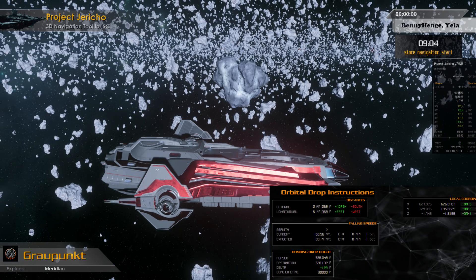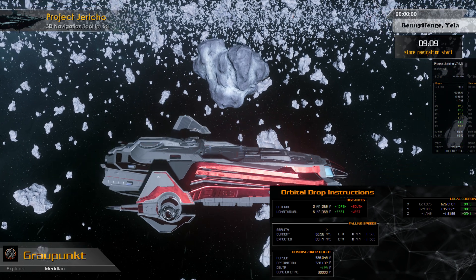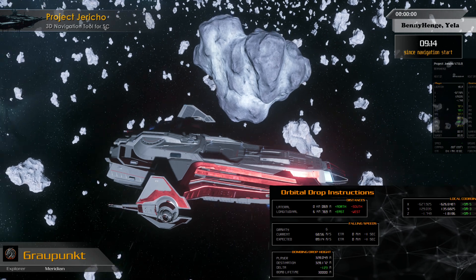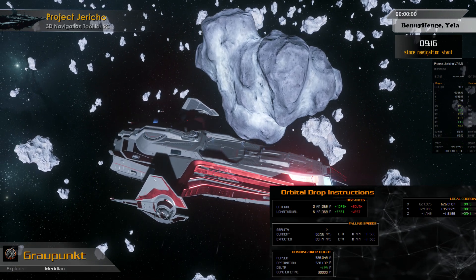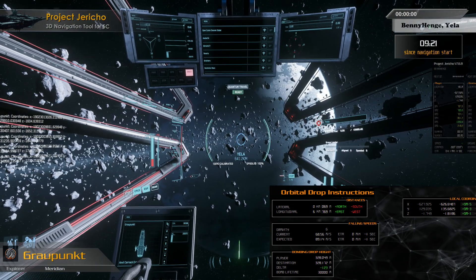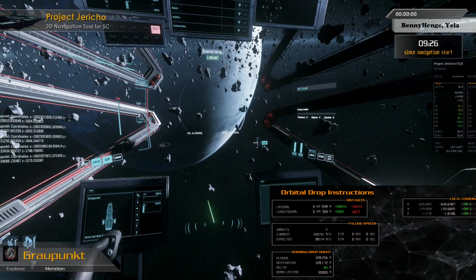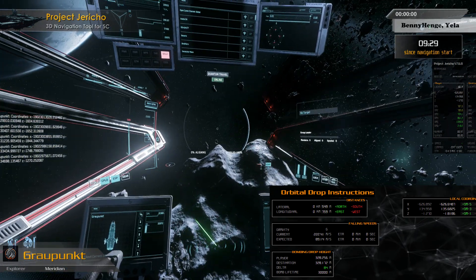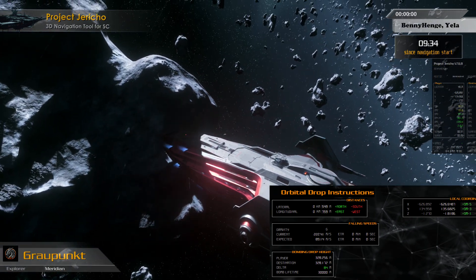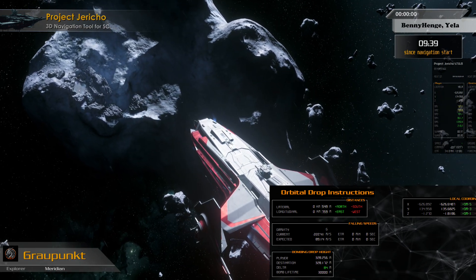Where Bennyhenge is located. So as you see, it's very easy: first follow the angle, then use the orbital drop instructions to find the right asteroid in orbit. Let's update directly here — this looks good. So this is the asteroid we are looking for. Now all we have to do is find Bennyhenge on this one. Let's get an external view and turn on the lights.